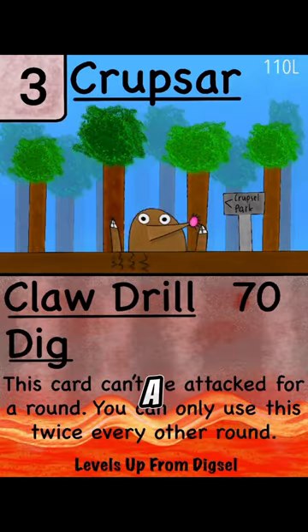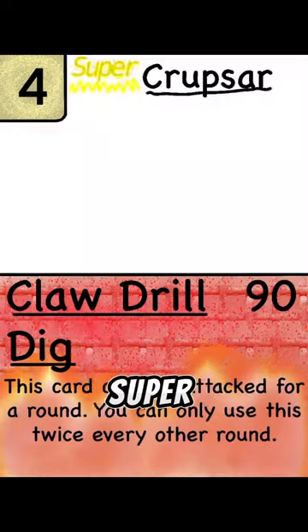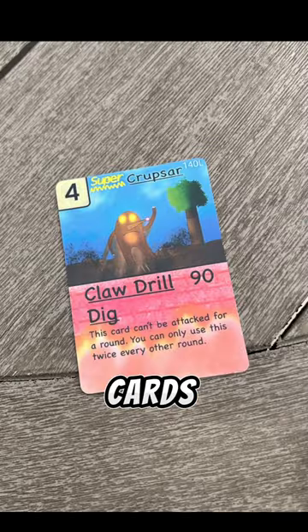Then for Cropstar, Droom popping out of a hole in like a mole park area. And then for Super Cropstar, Droom jumping out of a hole, and this is probably one of the worst cards I've ever drawn.